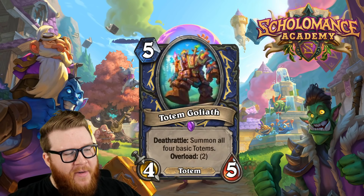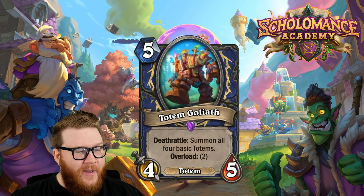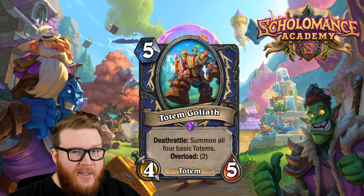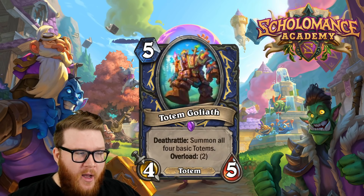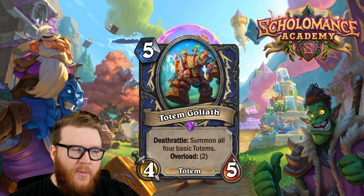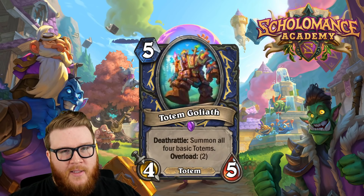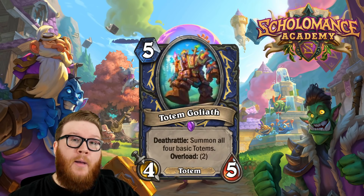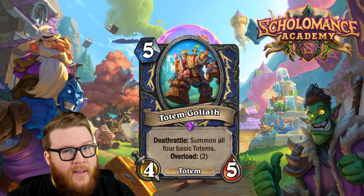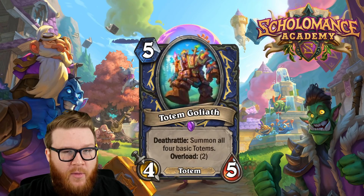Next is Totem Goliath, a gigantic totem for Shaman. Five mana four-five with a deathrattle: summon all four basic totems. It has an overload of two. I think this card is kind of bonkers. We've already seen Totem Shaman finding some success in this meta with cards like Totemic Reflection, and a card like this fits perfectly as a mid-game follow-up. These totem lists kind of ran out of gas in the mid-game, and Totem Goliath addresses that — there are just so many bodies and stats bundled into this single card.